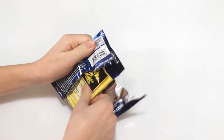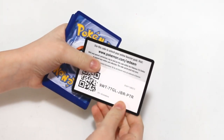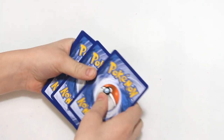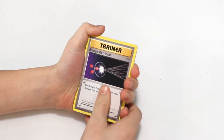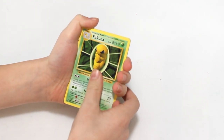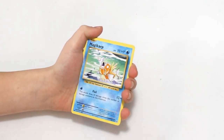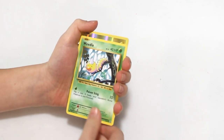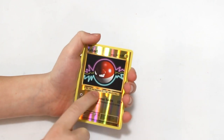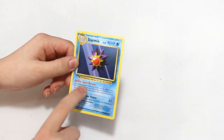There's an Electric - Austin's definitely going to want that. There's the code for this. An Energy Retrieval, Kakuna, Slowbro Spirit Link, Electabuzz, Magikarp, Ghastly, Sandshrew, a Weedle, Reverse Holo Voltorb, and a Starmie. I like these Starmie, they're cool.